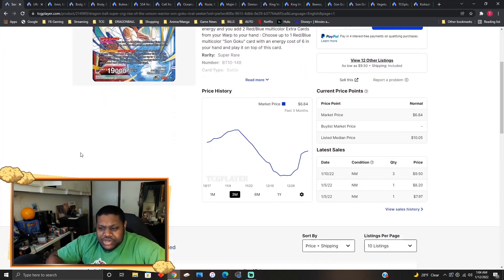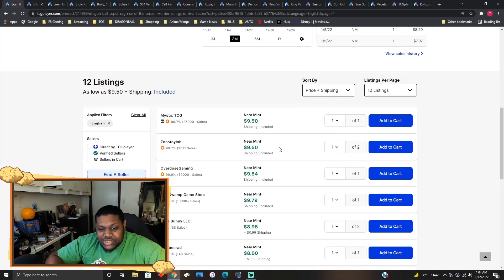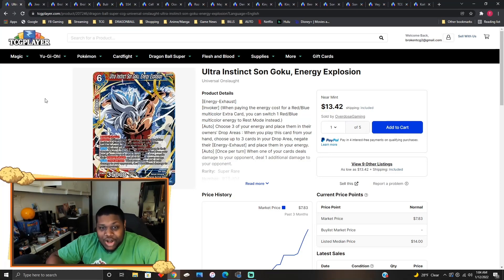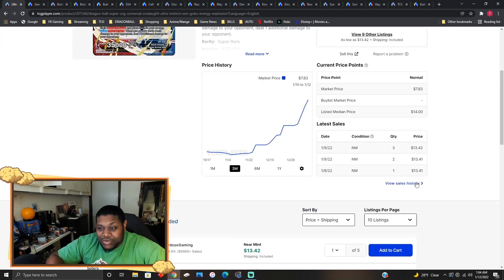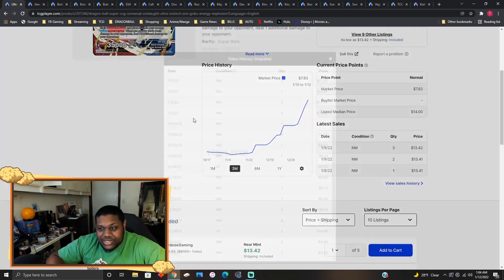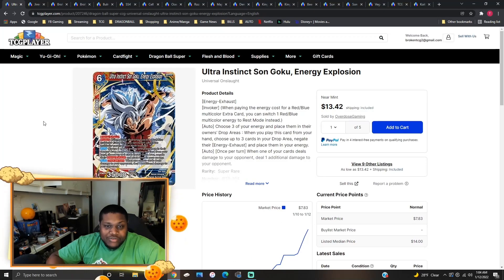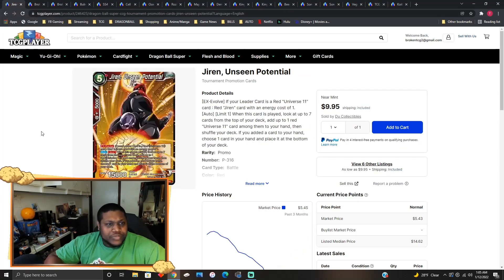Son Goku Rival Seekers have gone up in price — market price was about six to seven dollars and now it's touching nine to ten. Speaking of red-blue support, Ultra Instinct Son Goku Energy Explosion has also gone up in price. They were around eight to nine bucks a couple weeks ago but have shot up to about 14 to 15 bucks for each copy. Let me know down below if there's any hype for invoker back into the meta.